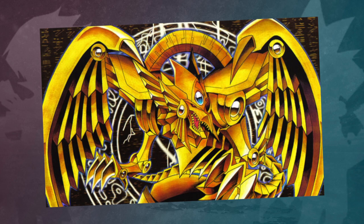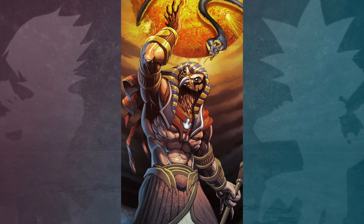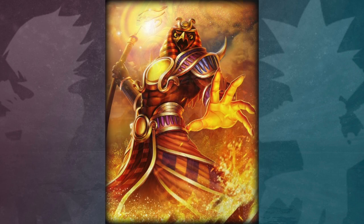The Winged Dragon of Ra was based on the Egyptian god Ra. Ra is the ancient Egyptian sun god. He was the major deity in ancient Egyptian religion by the 5th dynasty, identified primarily with the midday sun.